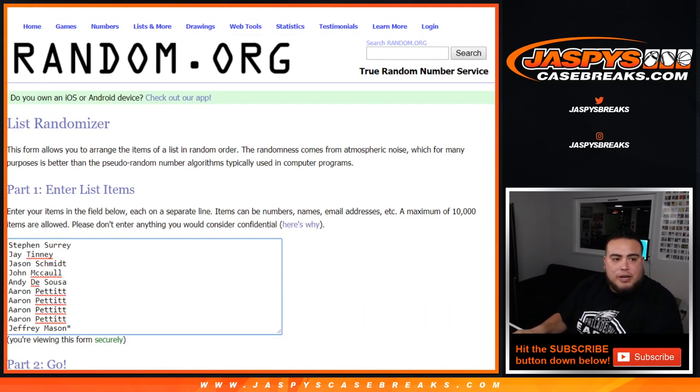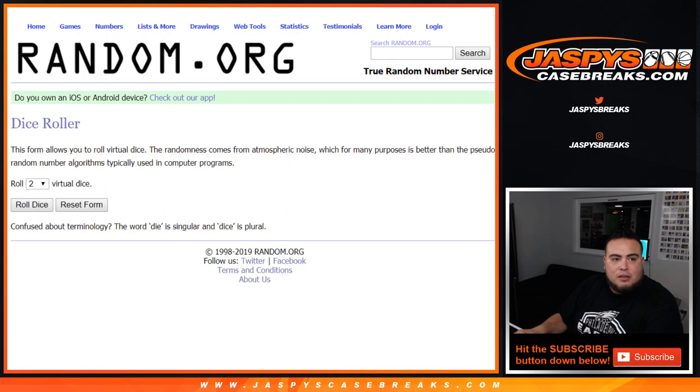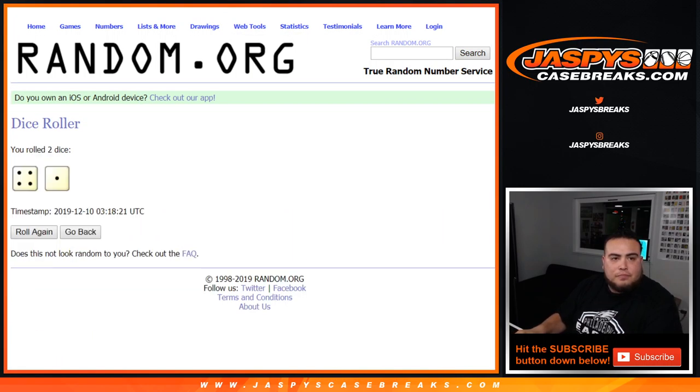So here we go with the Dice Roller. SKS down to Jeffrey, and you got 0 through 9. Let's roll it — a 4 and a 1, 5 times. Good luck.